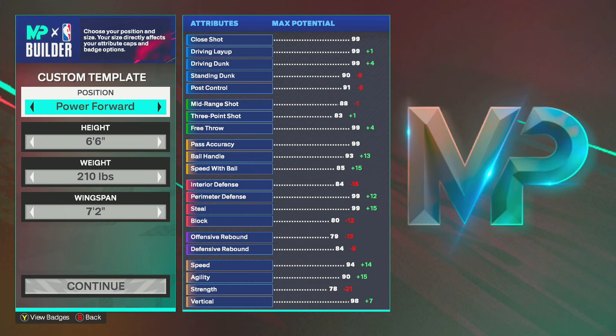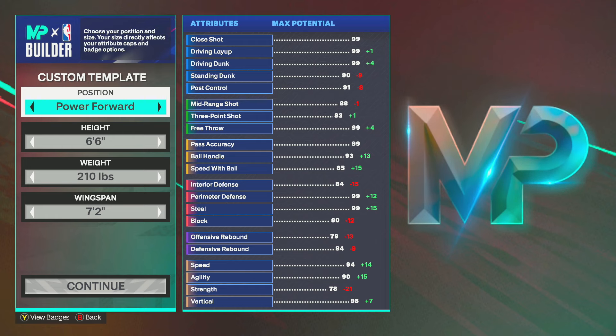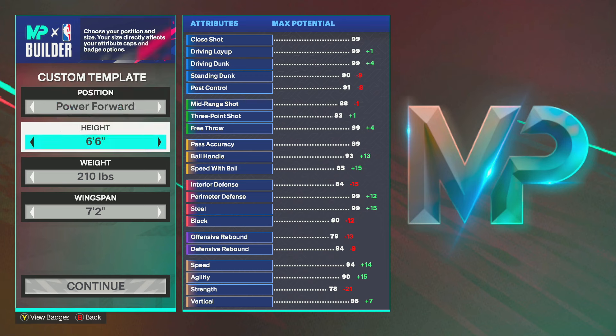For position, you want to go Power Forward. Now, this is if you're not going to take this build to play in tournaments. If you're playing threes tourneys or comp stage tourneys, you can switch this build to Small Forward. The build is going to be a little different but pretty much the same. If you're making this build for tourneys, note that 90% of the time tourneys don't allow Power Forward locks, so your position has to say Small Forward.